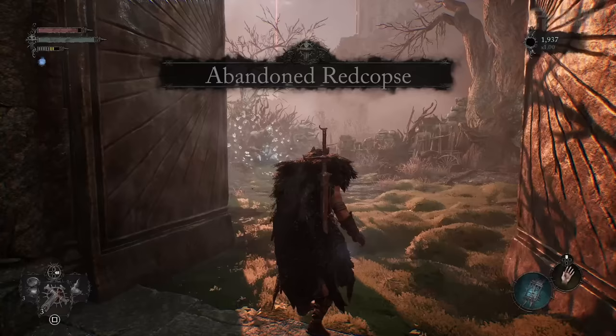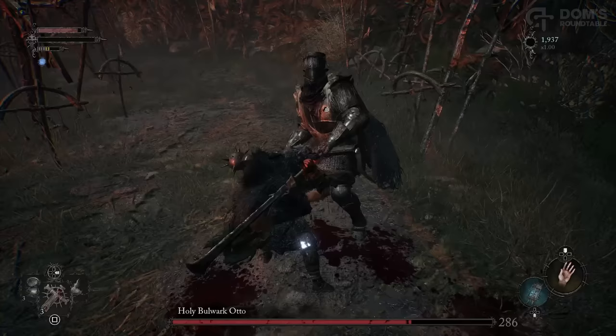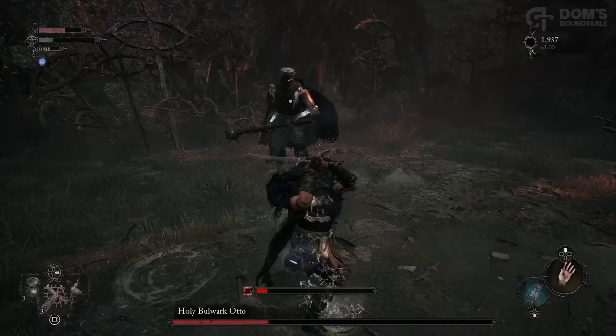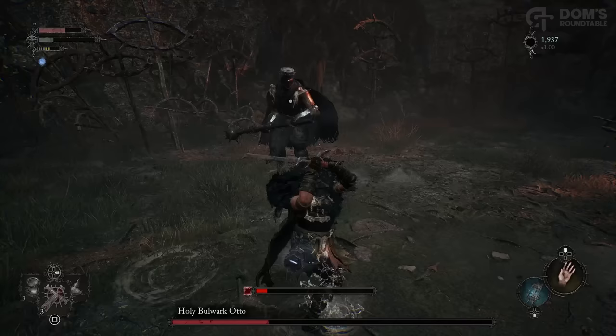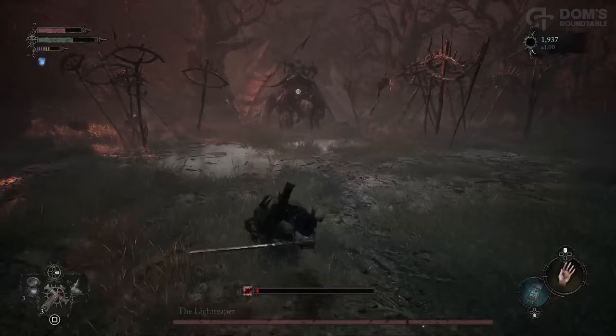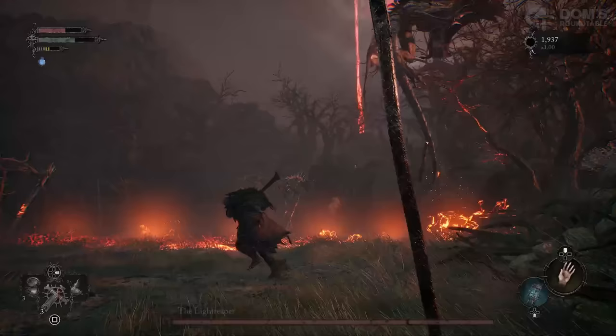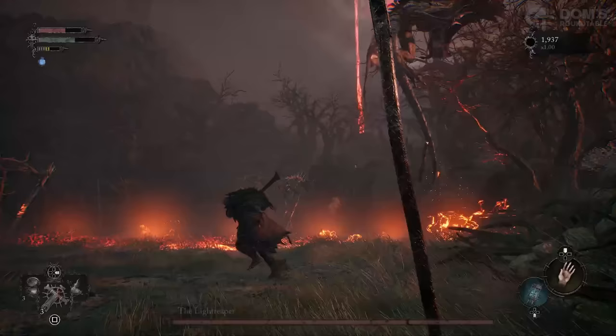With that, head outside into the abandoned area and get ready for a really, really easy boss fight. Destroy Otto in any way you see fit — he's very easy to parry, or you can just sidestep his attacks and use charged attacks to annihilate him. Now that he's dead, it's time for the real tutorial boss, the Light Reaper. And of course, he's an absolute walk in the park — he's the tutorial boss of a Souls-like after all. Yeah, no. So now that he has most likely absolutely destroyed you, let's move on to the next area.